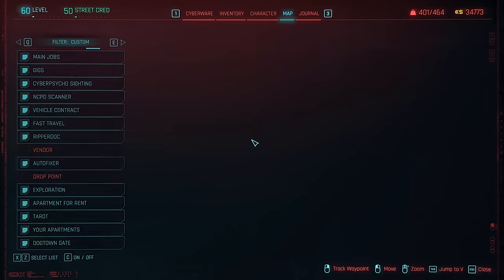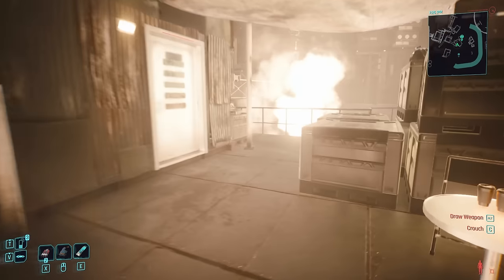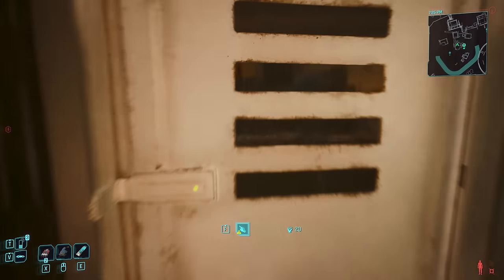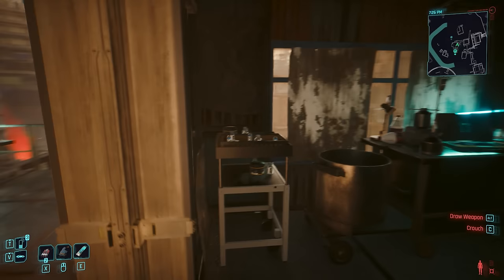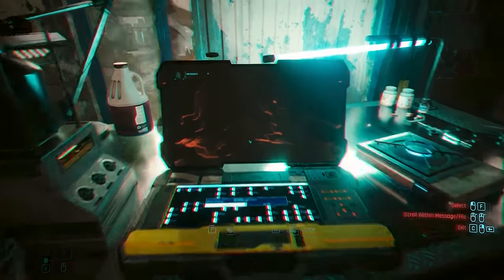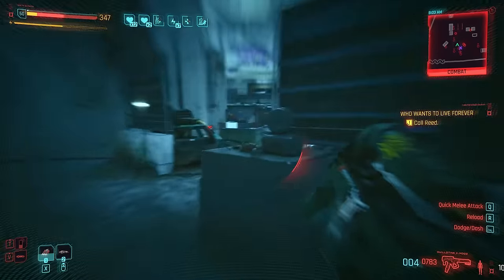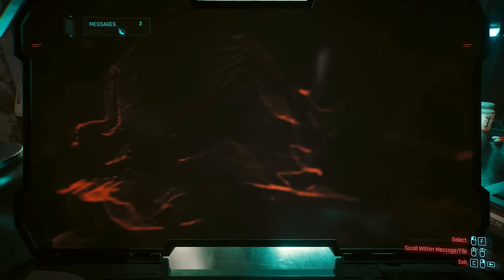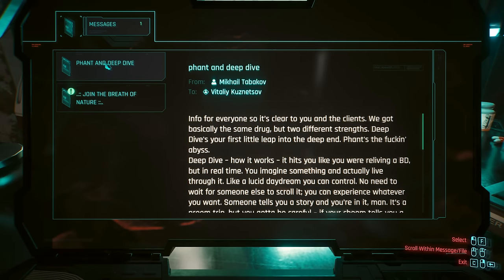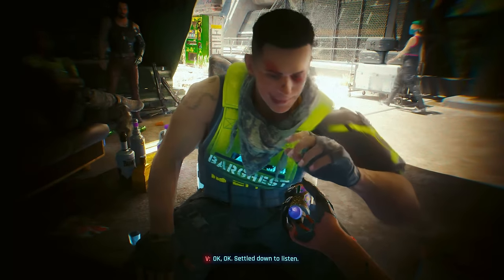Heading to Longshore Stacks and climbing to the very top of these container homes, you'll come to this shack locked behind a body check of 20 — reduces to 14 with Gorilla Arms, but still kind of locks the weapon away for a great many players. Though the mid-to-close-range nature of the SMG does at least make it most optimal when used in a health-regenerating body-specced build. Also in this shack is an interesting read on the difference between deep dive and FAT, the first of which is what allows us to play as Colonel Hansen in that wild sidequest.